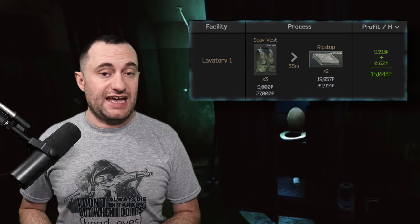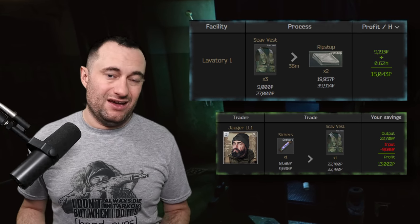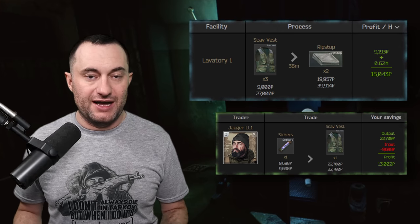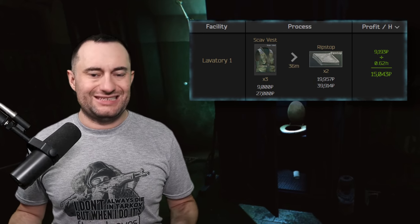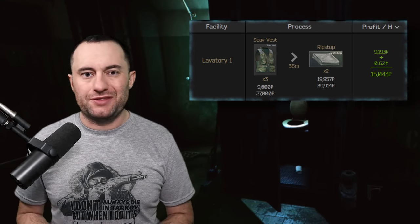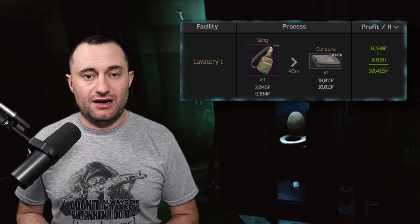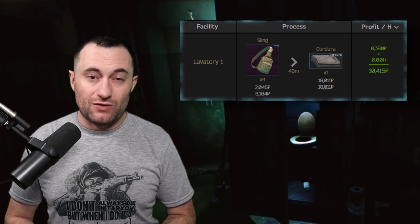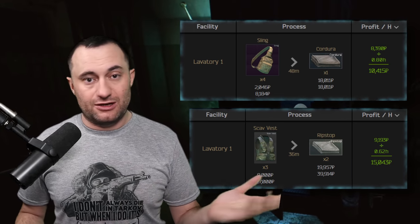In the laboratory, the slicker-to-ripstop chain is excellent. Use your slickers to get three scab vests from Jaeger at loyalty level one — everyone can access this barter — and turn those into ripstop. Figuring about 9k on the slickers, you'll make about 15k an hour or 10k per craft. Sell ripstop in batches of six to eight for 22–23k each. The cordura craft is also easy: buy four bags at about 2k each, craft cordura, sell it — about 12k an hour or 10k per craft. Cycle between ripstop and cordura for two low-maintenance crafts.